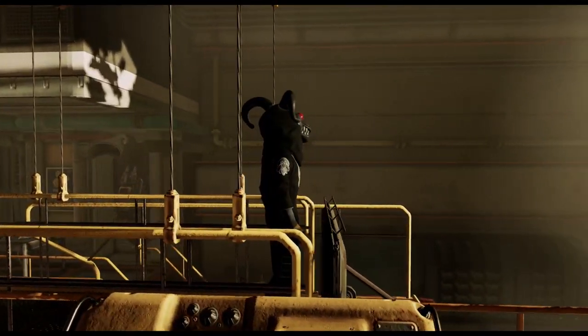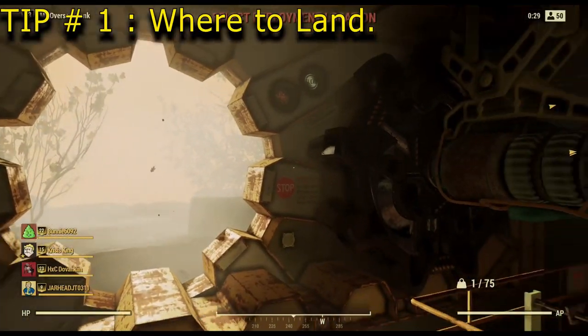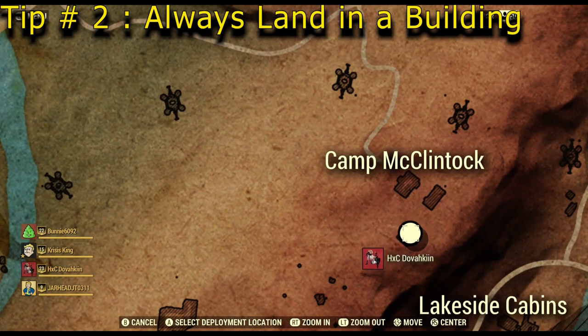The first tip we're going to talk about is where to spawn. There are a lot of choices on the map. I have circled the top three that we've found through 30 plus hours of playing. Number one is Camp McClintock at the bottom. In the middle of the map is New River Gorge Resort, and the third location is at the very top to the north. Nine times out of ten I'm going to recommend Camp McClintock. Whether you spawn at one of these three or not, always try to spawn inside of a building — it gives you the best odds of finding a weapon right off the bat.